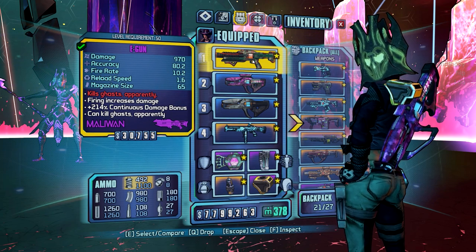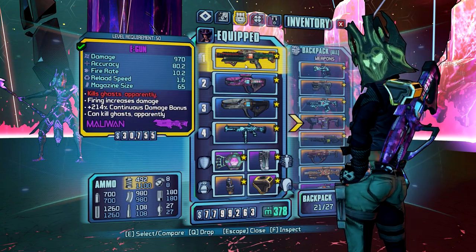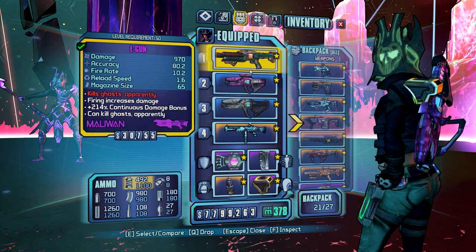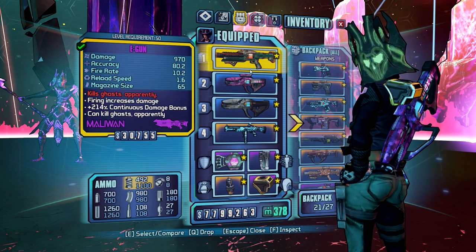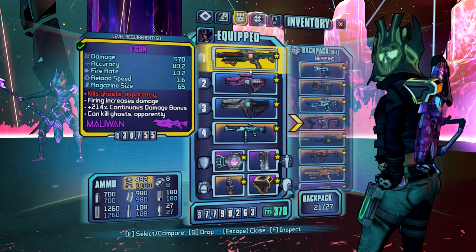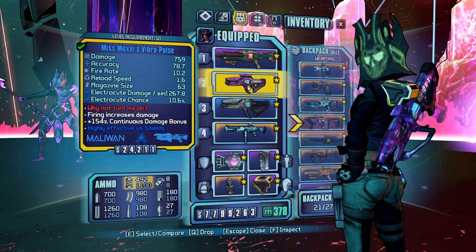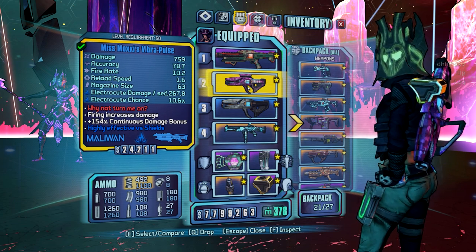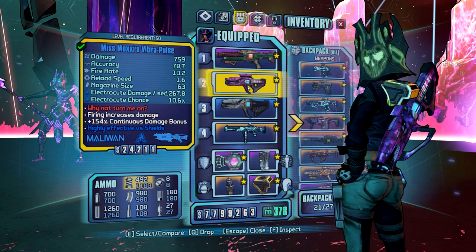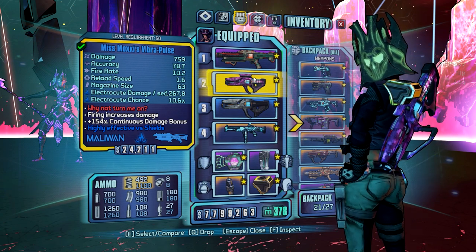We're going to start with weapons. You'll notice that three of my weapons are laser weapons, and all three are extremely easily attainable from quests or quest-like things. The E-Gun you can get from Sub-Level 13 by talking to Pickle and accepting his quest, then turning in the item you get at the end not to him. Moxxi's Vibrapulse — if you've already picked it up from the chest in Concordia, you can reset the chest by entering a portal from Serenity's Waste or Triton Falls instead of fast traveling to Concordia, and you will find that the chest has been reset.